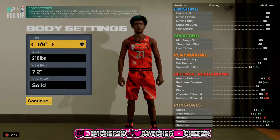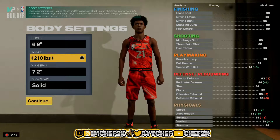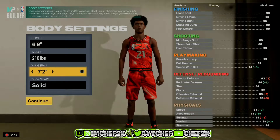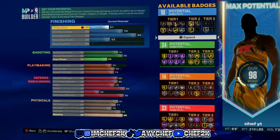Make sure he's a power forward first of all, and then you're gonna go for the height. You're gonna go 6'9", weight 210, wingspan I went to 7'2" for the wingspan, so you still get a high 3-ball. Body shape doesn't really matter — I went solid. And then here I'm gonna show you all the attributes.